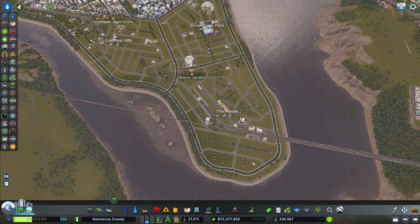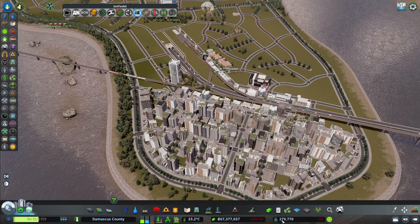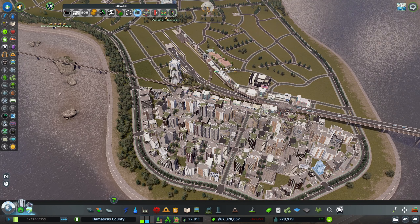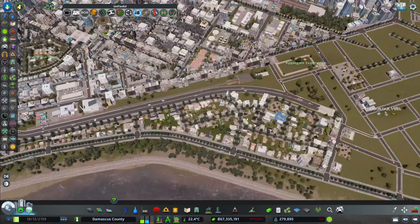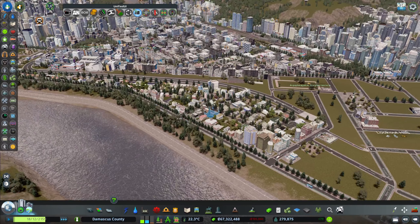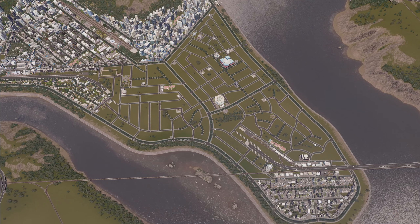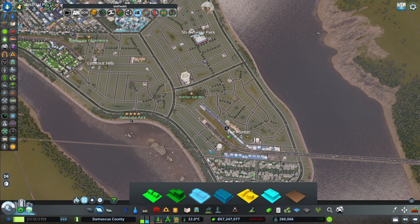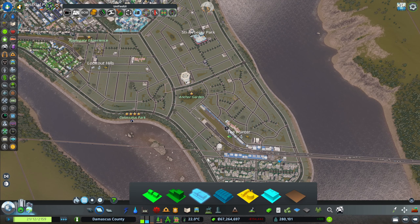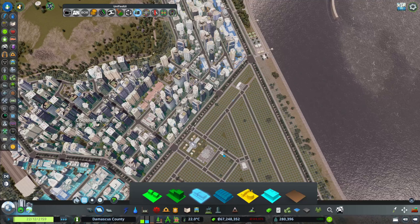It has grown and everyone has moved in. We are now at 280,000 people — a big boost. This whole new area is built up and the lower density is looking good. Looking at demand, we have a lot of residential demand and some commercial, so I'm thinking a corridor of commercial along the railway and the highway as well.